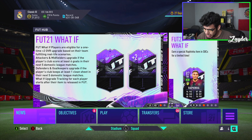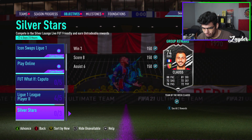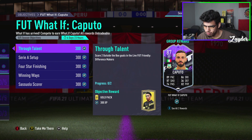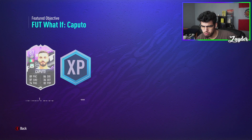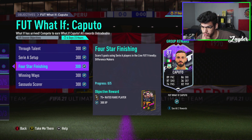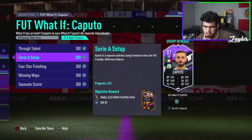So the leak wasn't actually a leak, it was an actual thing. What do we have for objectives? Do we have who I think we have? No, we have Caputo. So Caputo is an 87-rated What If card. This is cool because it's an upgradable one. He plays for Sassuolo. Score two outside the box goals — Ooh, Difference Maker. A new FUT Friendly. Score two outside the box goals. These are actually kind of difficult. Assist in three separate matches, score five goals using Serie A players, win four matches in scoring. That's actually not that difficult.